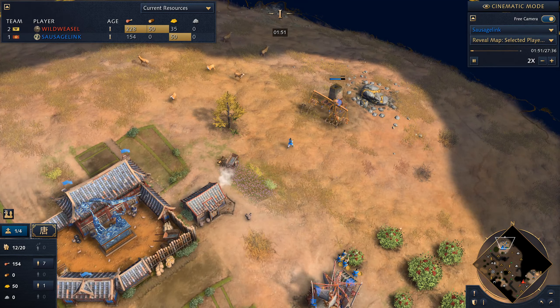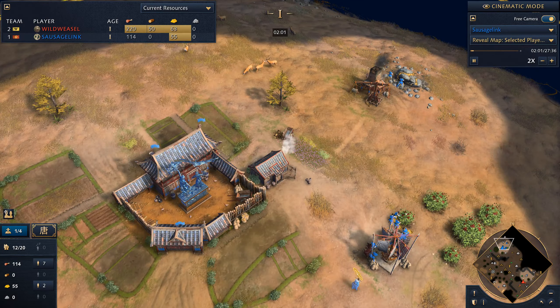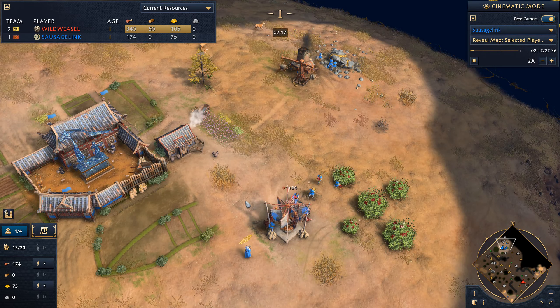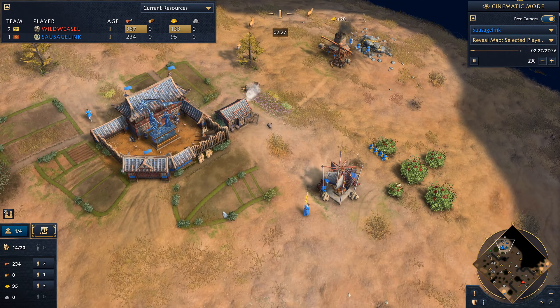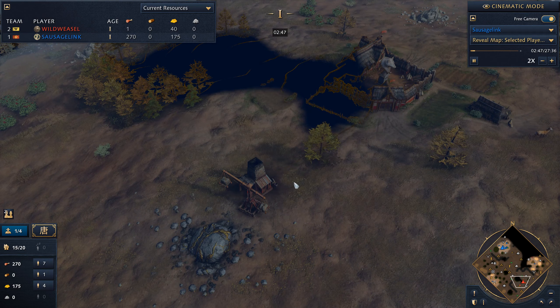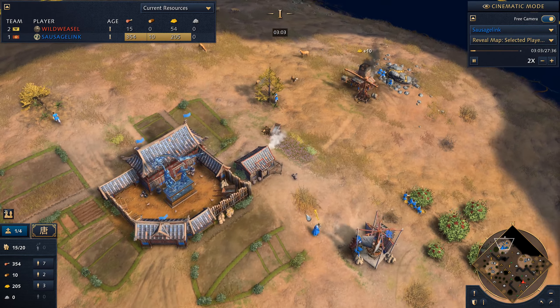I haven't played against the Holy Roman Empire as the Chinese, but we need to think about how to deal with the Castle Age HRE because they're going to get there eventually. We'll produce probably a few Archers or Horsemen just to force my opponent to make units. You've got to make something to force him off the gold, force him to make an outpost or military production buildings and produce units to guard it.